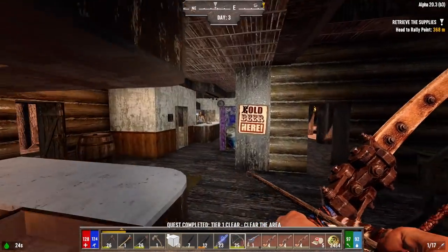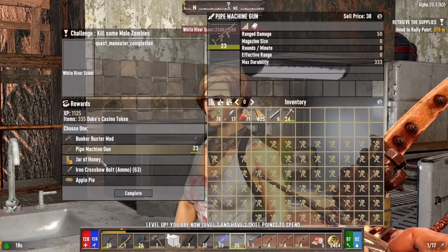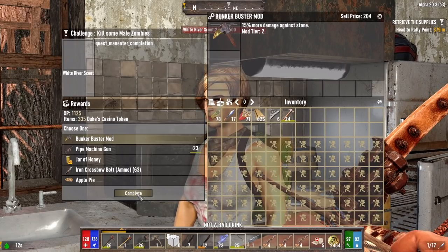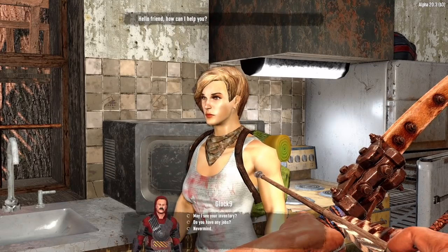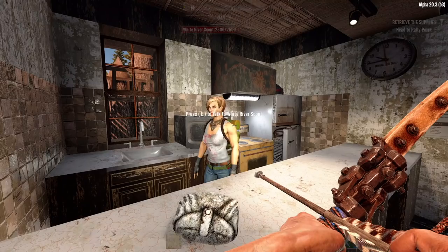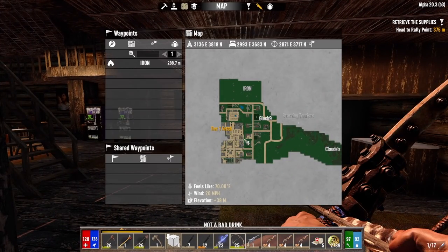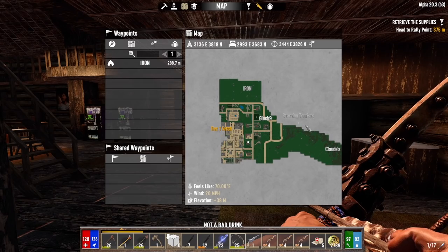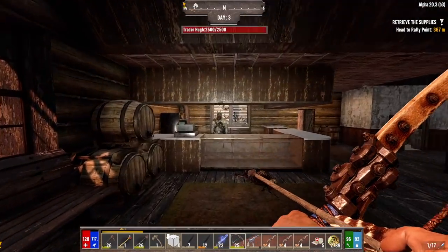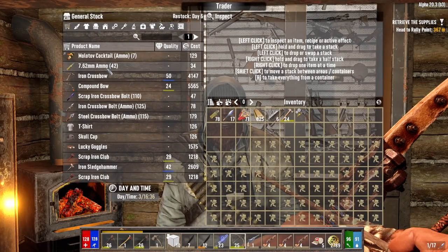We'll do the fetch quest. Let's see what she's got for us. Bunker buster mod — pipe machine gun we already have, let's do the bunker buster mod. Fifteen percent more damage to stone and we don't have any mods in our pickaxe yet. Let's do Starving Taurus — we haven't done that yet. Starving Taurus is kind of right out here — maybe we can do that and dig up some iron at the same time. Then we can get another reward from the White River Scout before we call it a day and take another job from her.